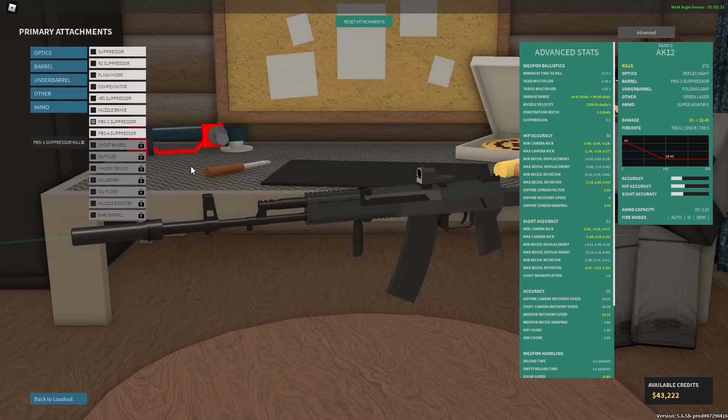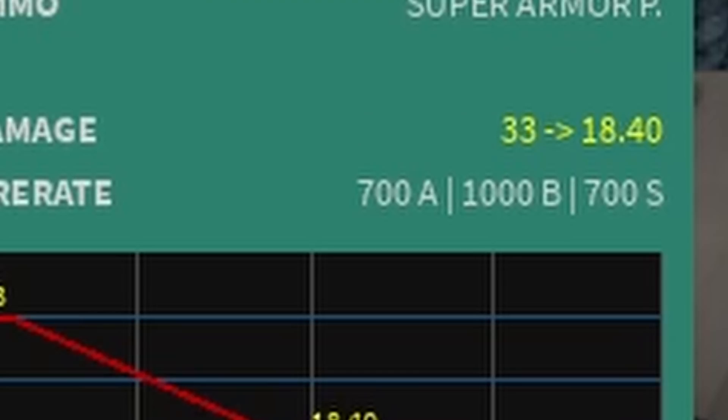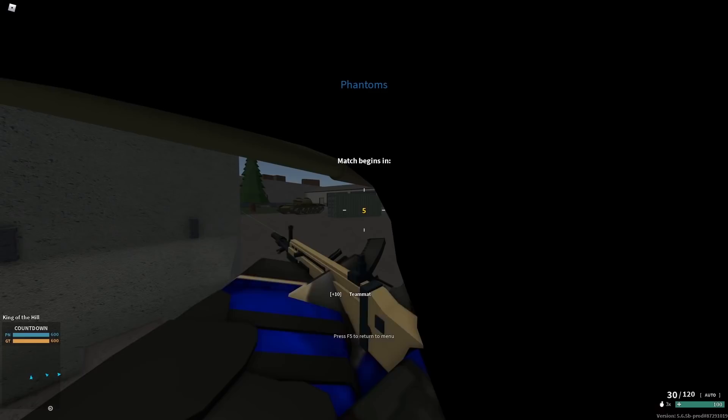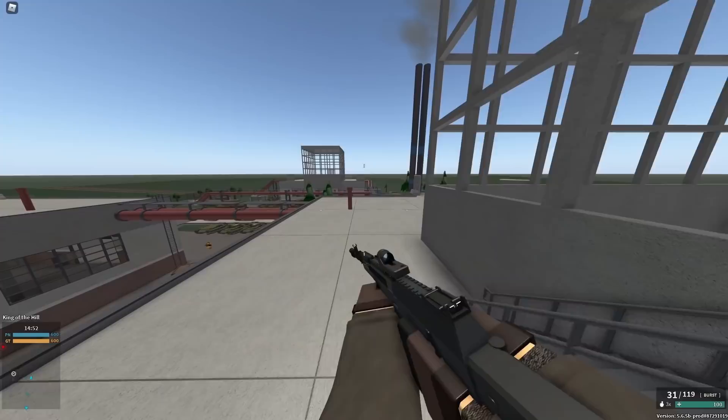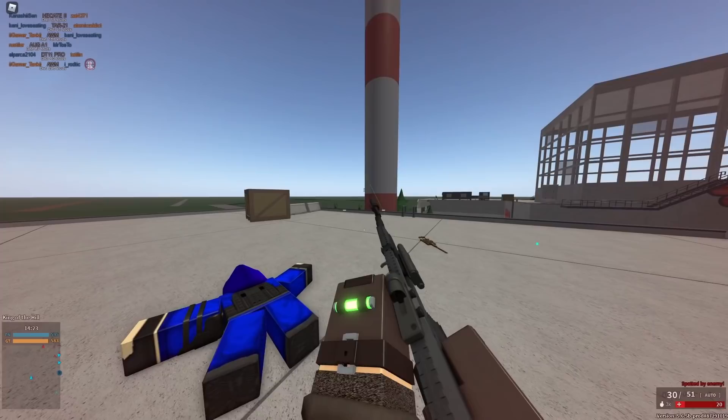Next we have the PBS-1 suppressor. This one's pretty interesting because you only lose 12% velocity, which is a little bit more than the R2 but a lot less than the default suppressor. However, you lose a ton of minimum damage — you go from 20 to 18.4 — and it also reduces your ranges by a ton. PBS-1 is also not a good suppressor. It has some jack-of-all-trades type statistics. I might use the R2 over it depending on the gun. If the gun goes from 20 to 19 minimum damage, do not use the R2 suppressor. You'd probably use PBS-1 over the regular suppressor depending on the gun.